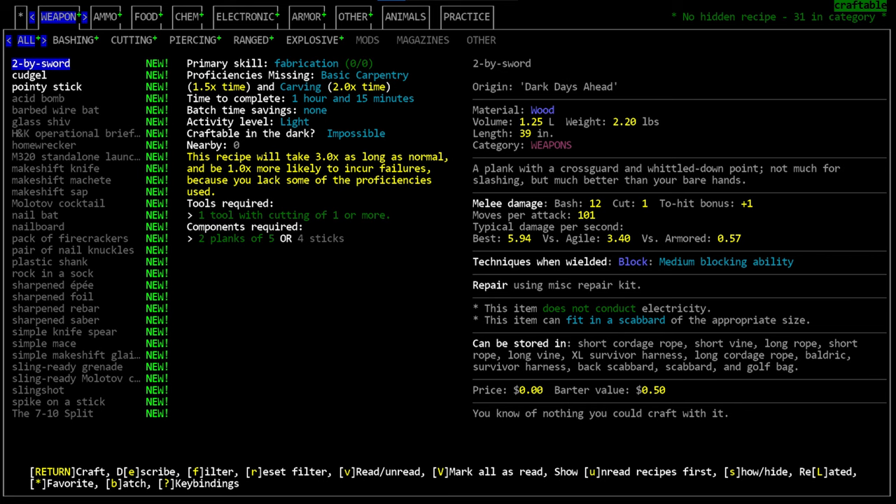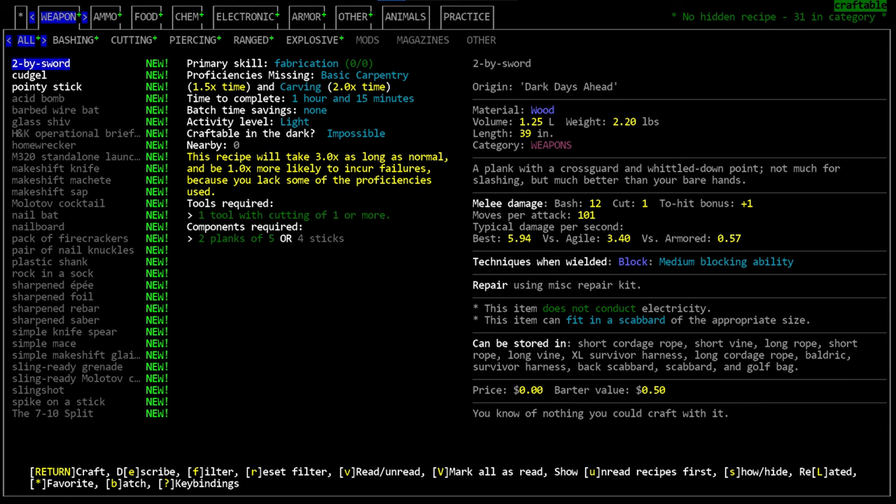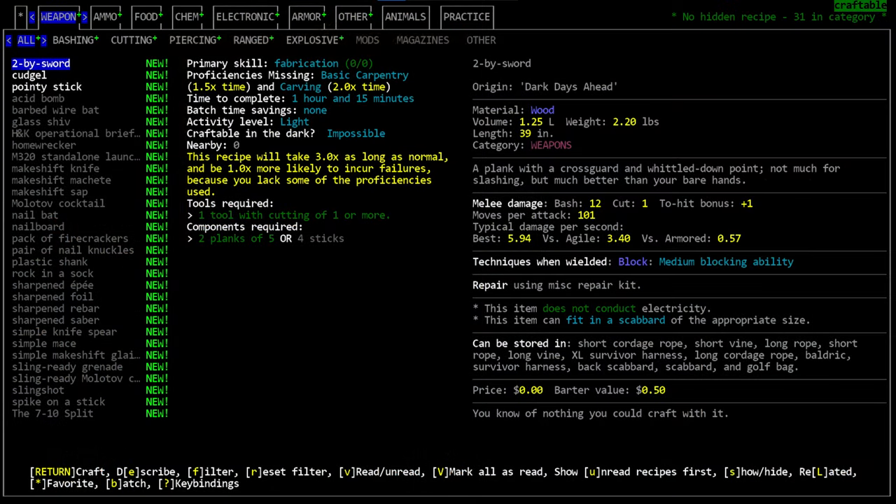Crafting radius is within six steps of your character. Grayed-out options are recipes you cannot currently craft because you lack crucial components or required tools. The crafting menu uses any available materials within six steps of where your character is standing — so if you left your wrench outside ten tiles away, it will not be available for crafting recipes.